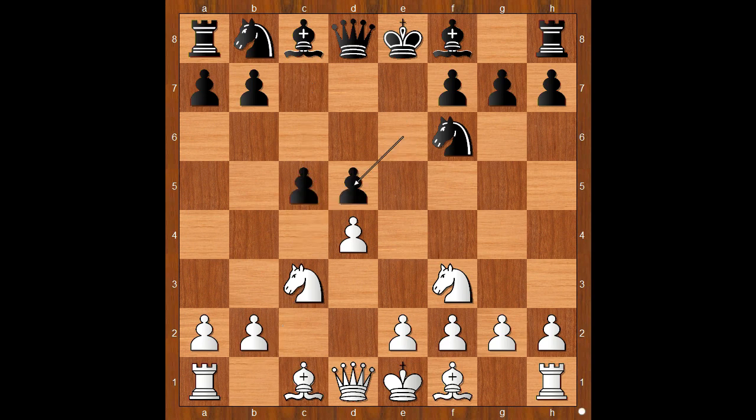c takes on d5, e takes on d5, bishop to g5, bishop to e6. White to move — e3 and g3 are the two most played moves. Sarana played bishop takes knight on f6, queen takes knight. The move that Sarana played next is the key move in this variation.